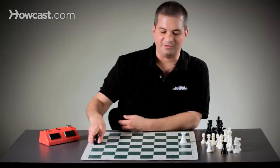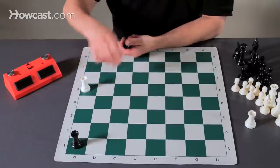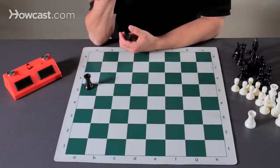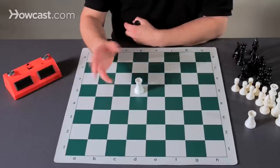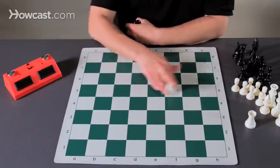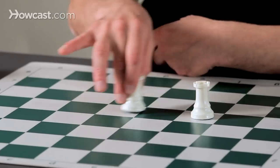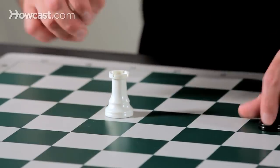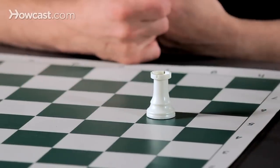If there's a white rook here and a black rook here and another black rook here, the white rook can capture the black rook, and the black rook can capture back. Rooks can go up, they can go down, they can go sideways. A rook can move as little as one square or as far as the board allows, or until it either runs into one of its own pieces — in which case it is blocked from moving — or runs into an opponent's piece, in which case it can land on it, capturing that piece.